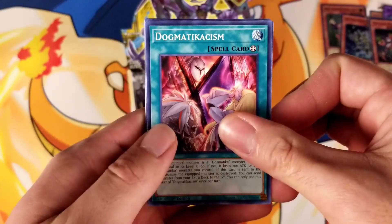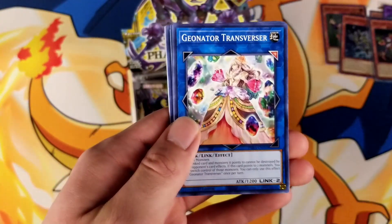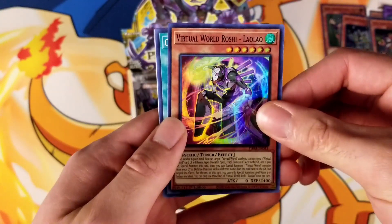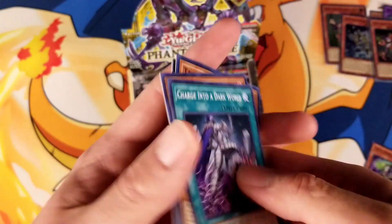We have Dogmaticism, Mutant Cry, UA Man of the Match, Geonator Transverser, Virtual World Roshi Lao Lao Super Rare, Charge into a Dark World, Magical Broker, Tri-Brigade Nerval, and Tri-Brigade Standoff.